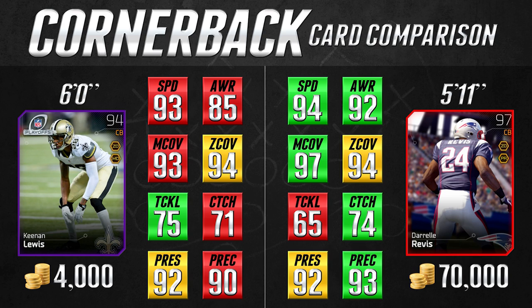The Keenan Lewis card also has a 75 tackle statistic versus Rivas having only 65. But like I said before, I don't personally worry too much about the tackling statistic. What we're asking ourselves is not necessarily whether the Keenan Lewis card is better than the Darrell Rivas card — we're asking whether it's worth the price difference. Considering the fact that it's almost identical to the Rivas card in most key statistics, my opinion is that the Keenan Lewis card is a significantly better value and you're going to save yourself 66,000 coins. Give this guy a try, because this card is definitely well worth having on your team.